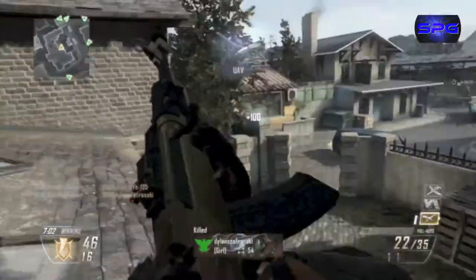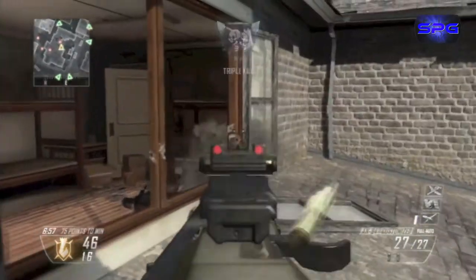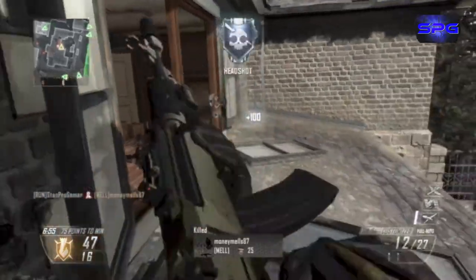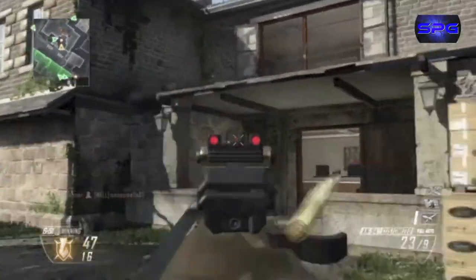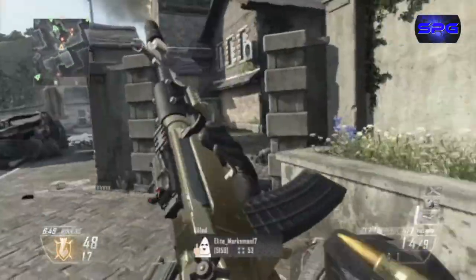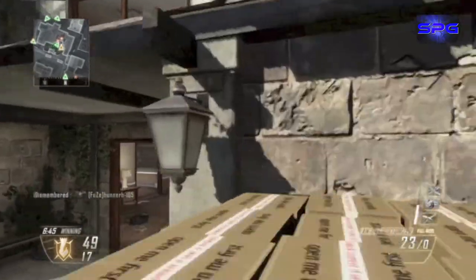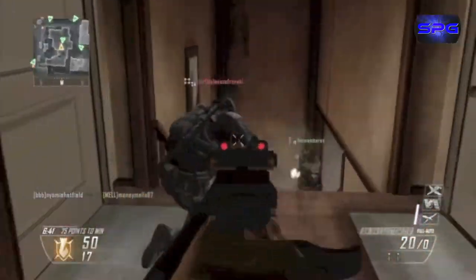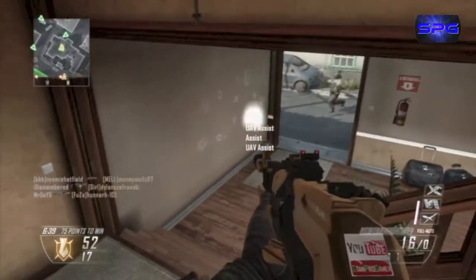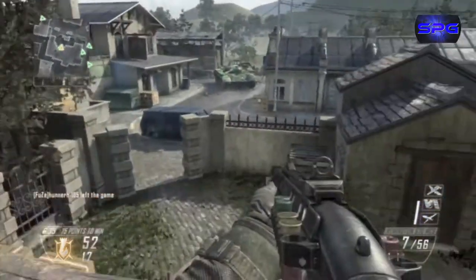Look at this camper! I put my UAV up and I see more people coming. Another camper, got him down — that's the shotgun right there. I decided to back up a little bit because he was shotgun rushing me, but I got him down. I go back up there, it's like a killing spree up here. My friend got this guy in the stairs but I got some hitmarkers on him, and I took his shotgun.